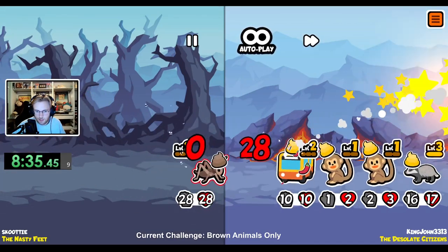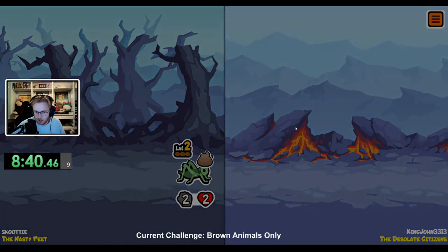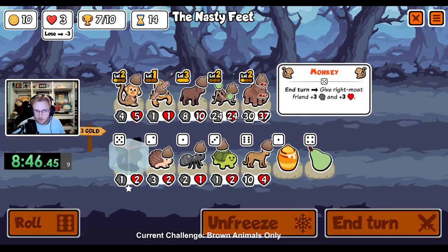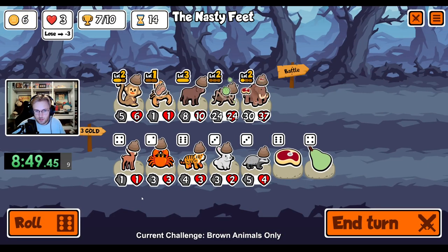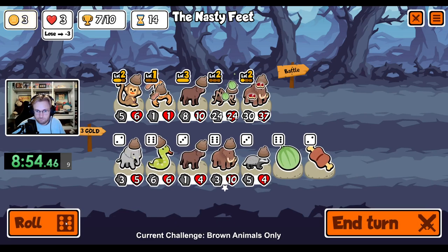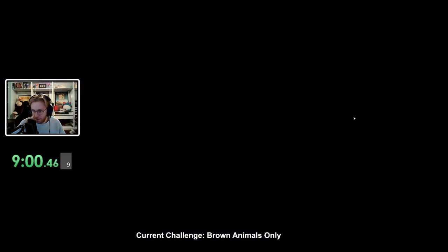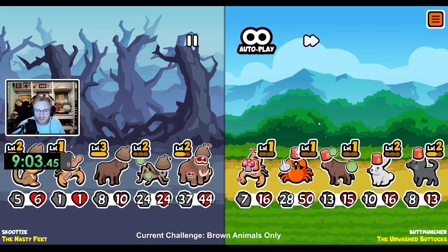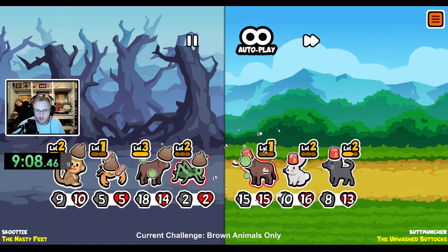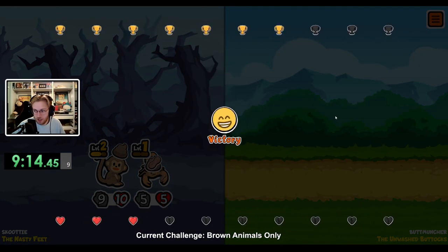Oh, what was that? Okay, we're still fine because he doesn't have honey. We won that round. I think we roll to level up our monkey — or we just get a higher mammoth? I have no clue what just happened. That's not good for us, but we still win. Eight wins.